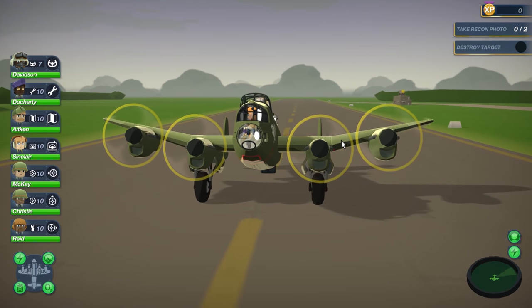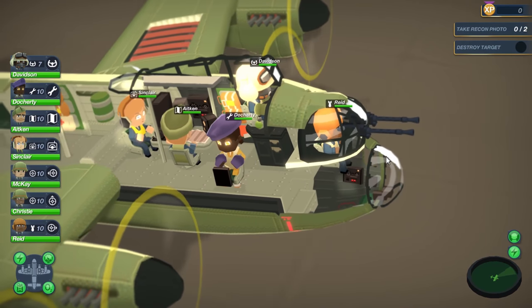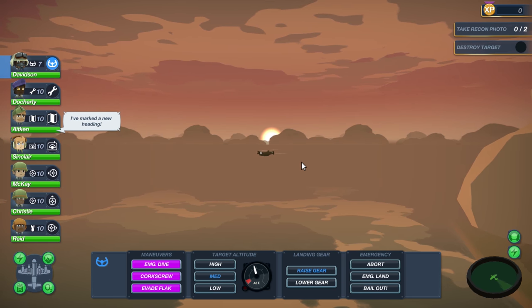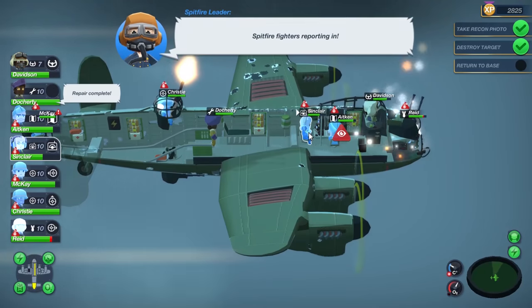If you're wondering how small — Bomber Crew was programmed by one person while another did the visual designs. I'm not being paid to talk about the game; it was just really neat to see in action. The way Bomber Crew works is very similar to another game you might be familiar with: Faster Than Light, or FTL.